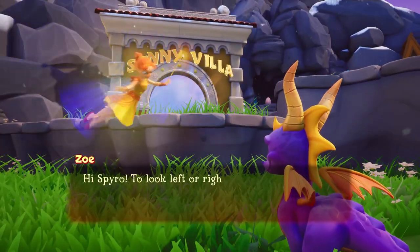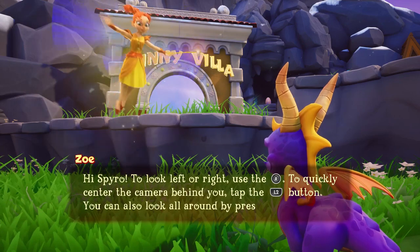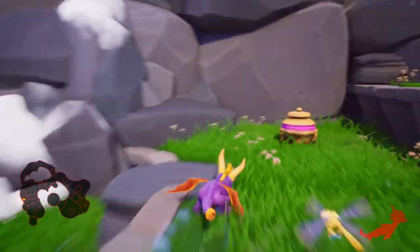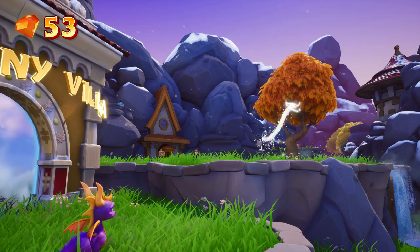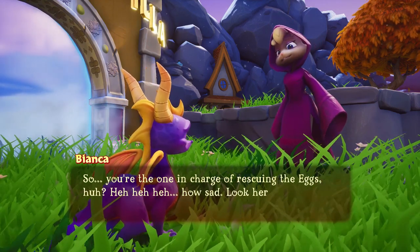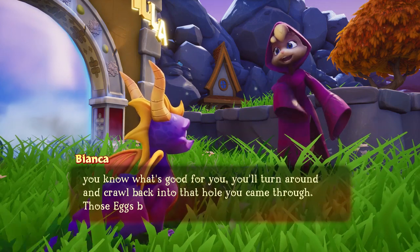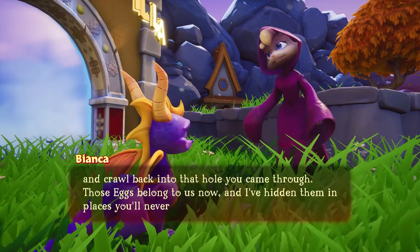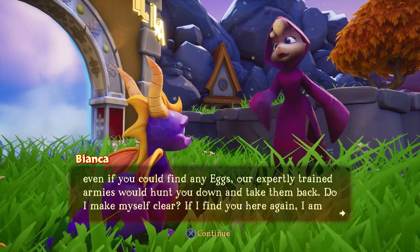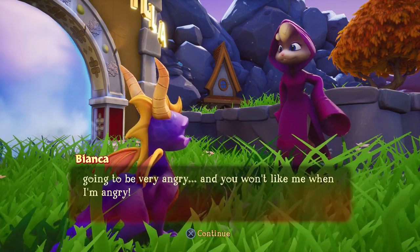And here comes Bianca. In the in-game dialogue, Hunter gives camera controls tutorial, then Bianca confronts Spyro: 'You're the one in charge of rescuing the eggs? Look here, dragon — if you know what's good for you, turn around. Those eggs belong to us now, hidden in places you'll never find in a thousand years. Our armies would hunt you down and take them back. And you won't like me when I'm angry.'